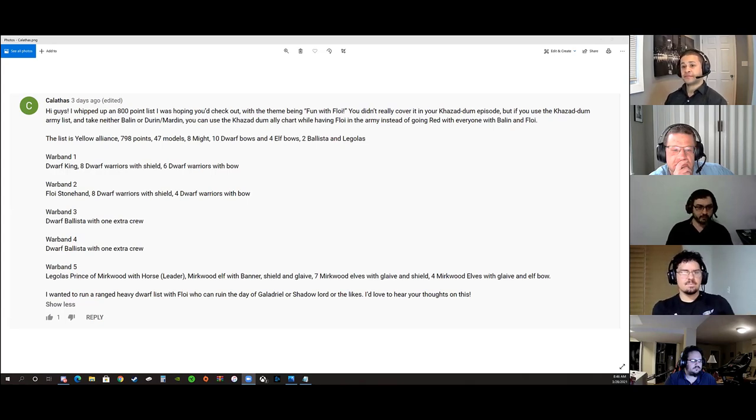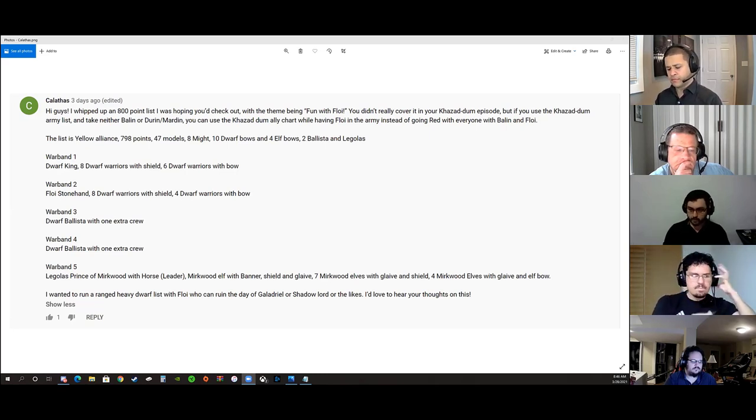For the first warband we have a Dwarf King — just a Dwarf King — with 8 Dwarf Warriors with shield and 6 Dwarf Warriors with bow. For warband 2 we have Floy Stonehands with 8 Dwarf Warriors with shield and 4 Dwarf Warriors with bow. Then we have two warbands which include a Dwarf Ballista with an extra crew. The fifth warband is an allied warband with Legolas Prince of Mirkwood with horse, who is the leader of the force, a Mirkwood Elf with banner shield and glaive, seven Mirkwood Elves with glaive and shield, and four Mirkwood Elves with glaive and elf bow. He wanted to run a ranged-heavy Dwarf list with Floy, who can ruin the day of Galadriel, Shadowlord or the likes, and he'd love to hear our thoughts.